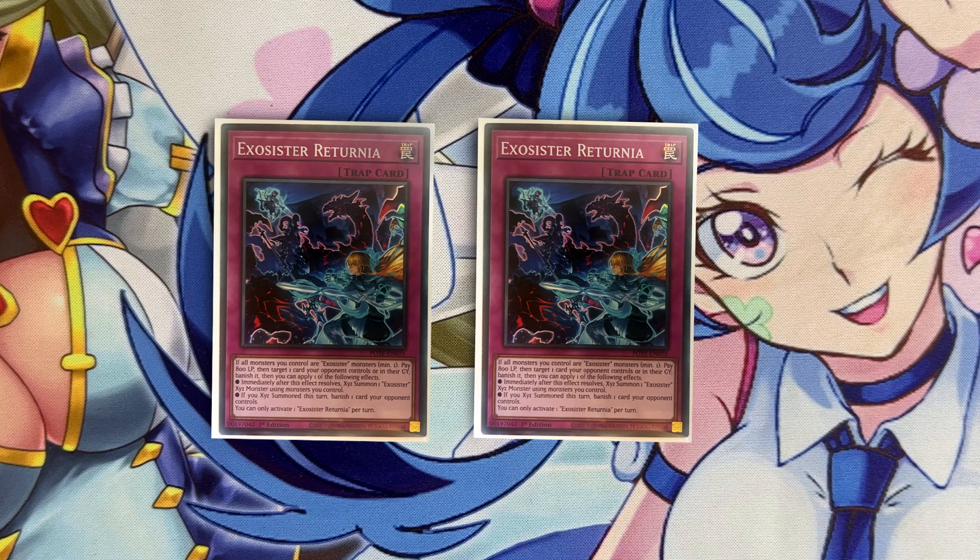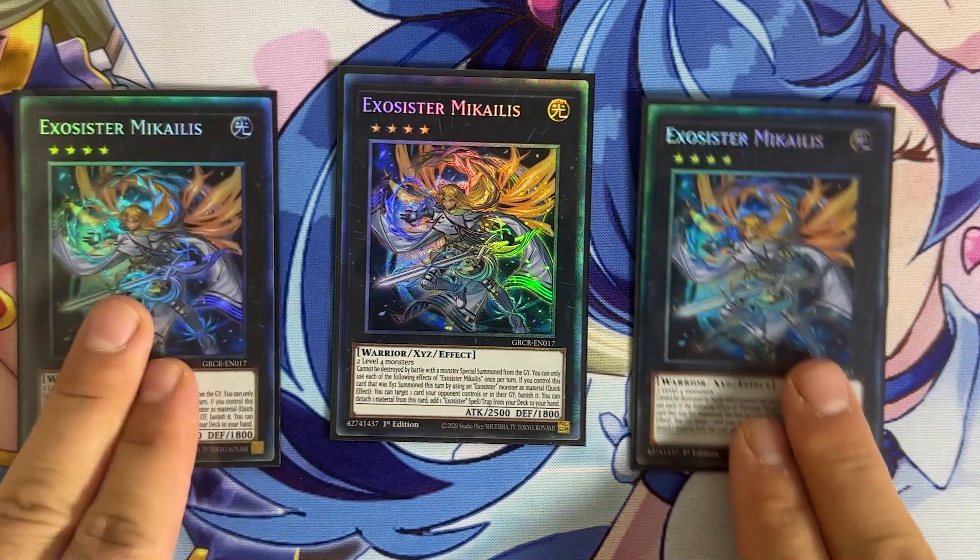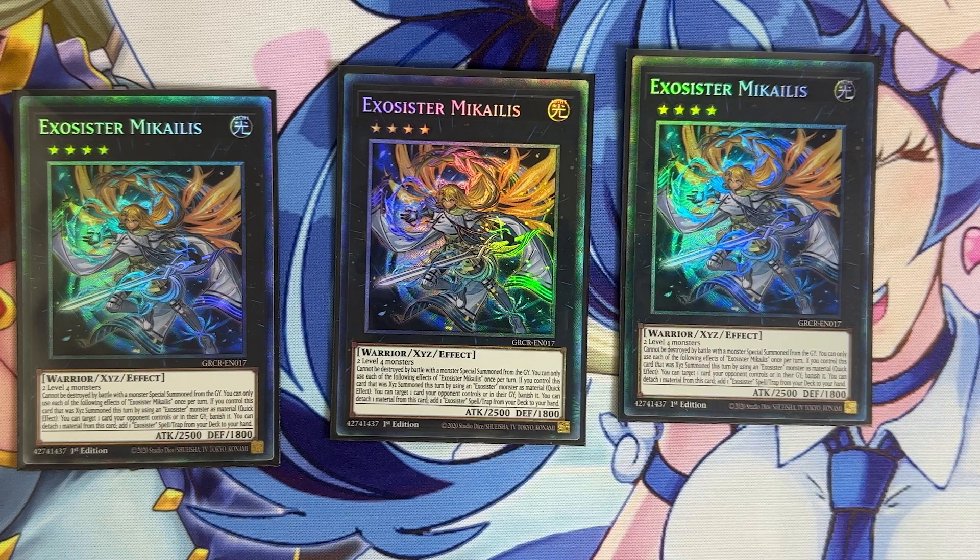For the extra deck, we have three copies of Exosister Michaelis. This is the most important XYZ monster — when he's XYZ summoned he banishes a monster, and you can also detach a material to search an Exosister monster, spell, or trap. So he gives you a plus and you're going to be spamming him during your opponent's turn constantly. Every time your opponent moves a card from the grave you'll go through all three copies of this card more often than not. He also cannot be destroyed by battle with a monster summoned from the grave, but that protection effect doesn't come up as often now without Anaconda, so focus on the effects that give you pluses or disruption.